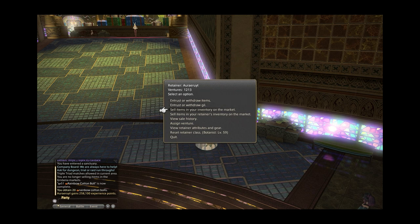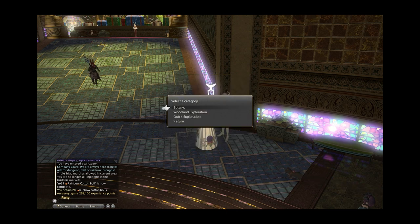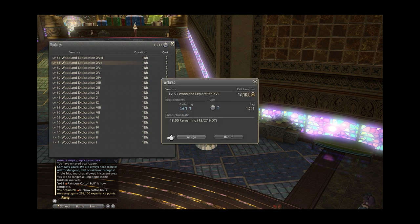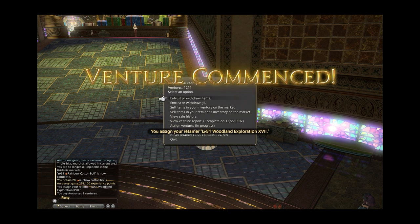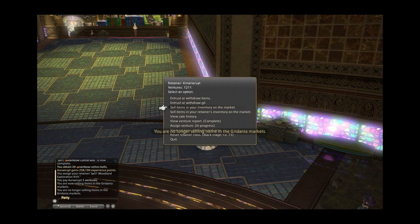There are 40-minute to one-hour short ventures, which are used to collect specific items, or 18-hour long exploration ventures. What worked for me was logging in at the same time every day and sending my retainers on an 18-hour long venture, gaining a few levels each time. You only spend two ventures for 18 hours of exploration, so just buy a stack of them and you'll be good for a few days. This takes all but a few minutes — a great way to keep your retainers leveling up as you play through the story.